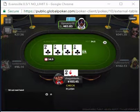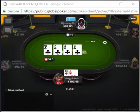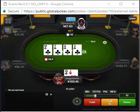The turn comes and we hit our flush. We're faced with an interesting decision here, and I certainly like the check better in this spot. The reason being, I think we can only get one more street of value from a hand that's worse than ours.